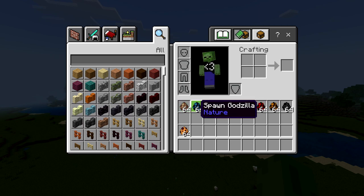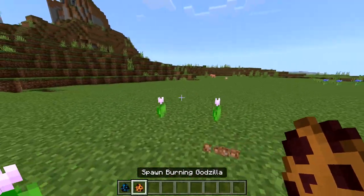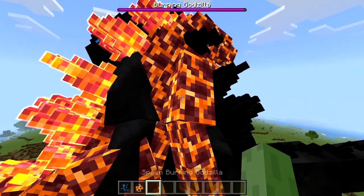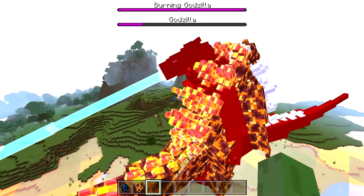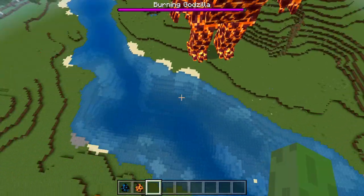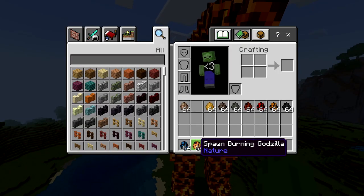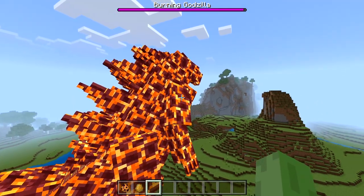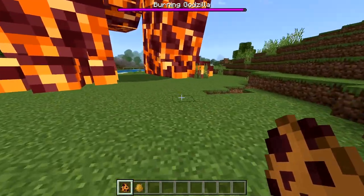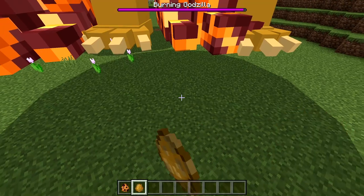Now there's only one thing to do — we've got normal Godzilla and Burning Godzilla. We're actually gonna spawn them fairly close. Oh, they do fight each other! Oh my — they look like they're hugging but they're definitely fighting. Burning Godzilla won — but what was that attack? Godzilla uses a beam, but this one just like exploded or something and it just killed Godzilla.